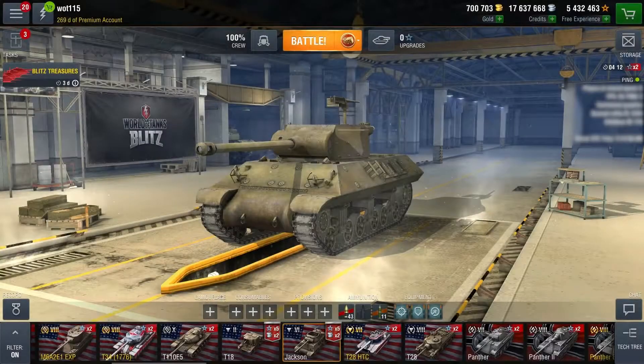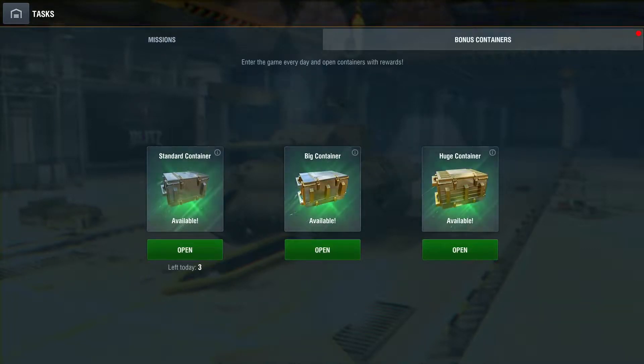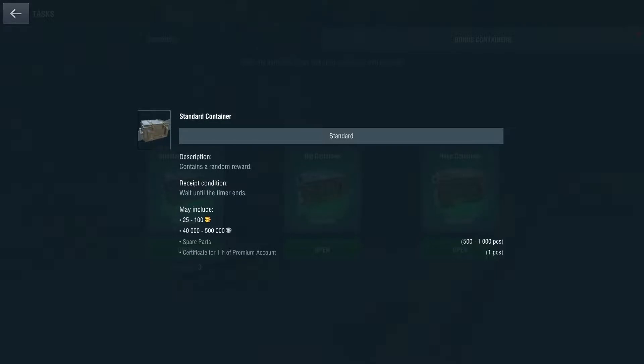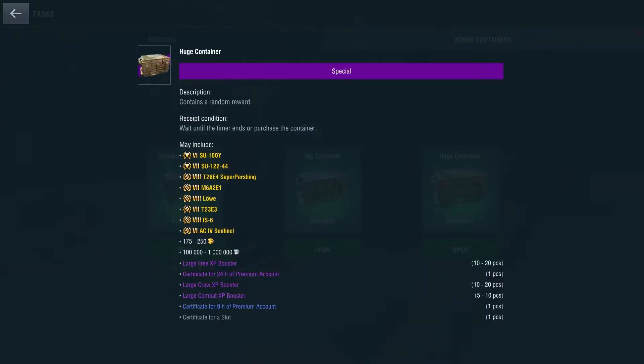A new regular reward was added: bonus containers. They are divided into three types with different cooldown times. Standard containers can be opened three times per day and are available every seven minutes. Big ones can be opened once every 2.5 days, and the huge ones once every 6.5 days.